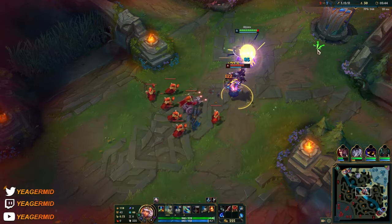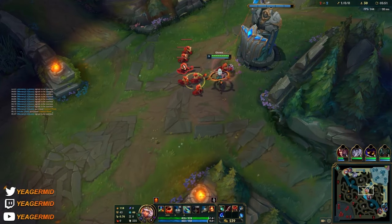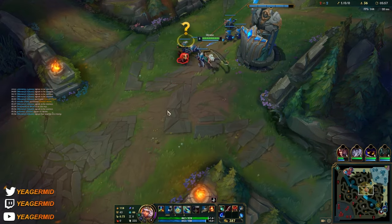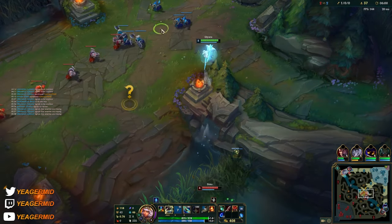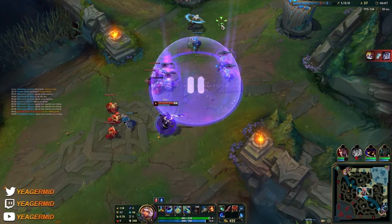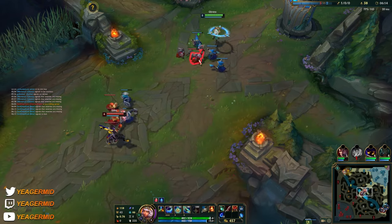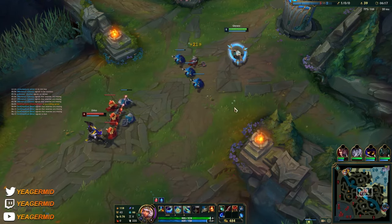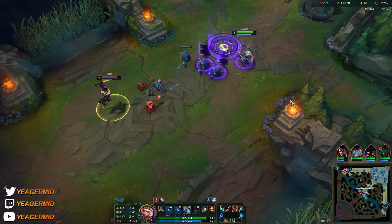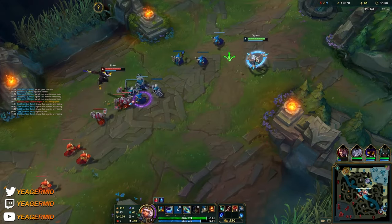Echo is giving me free Electrocute procs. He got his level 6 — a lot of Echo players don't use the ultimate right away since they can use it to bait. He got level 6 before me because I lost that big wave. I had to base on that massive wave — I didn't really have a choice, and I have to play careful because I could get ganked at any time.